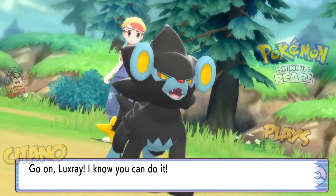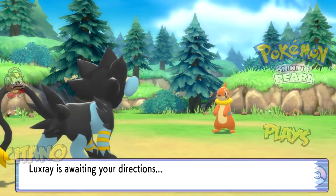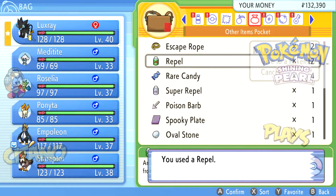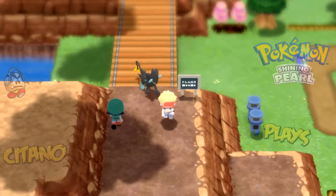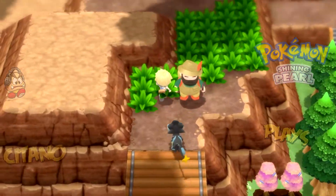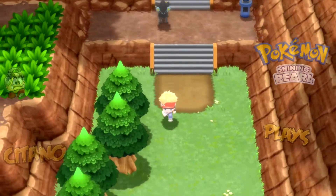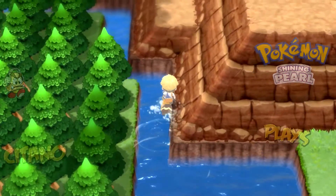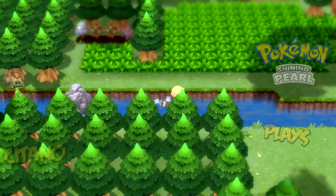There's a Buizel — I'm not going to fight it. We're heading to a place we haven't been able to reach before we had Surf. I'll use a Repel to avoid encounters. We jump down here, cross these tiny routes, and reach the Fuego Ironworks — it sounds like some Spanish place, and that's kind of true.